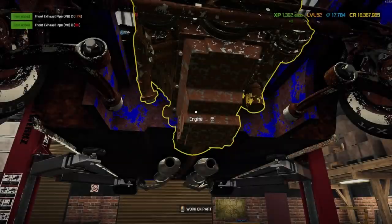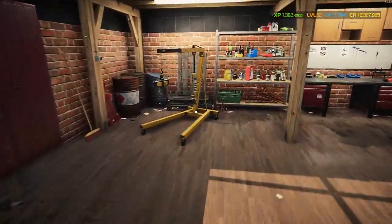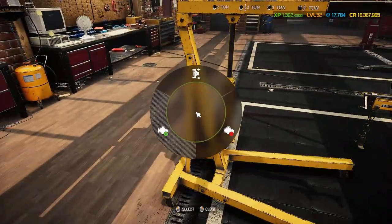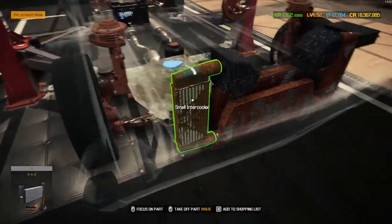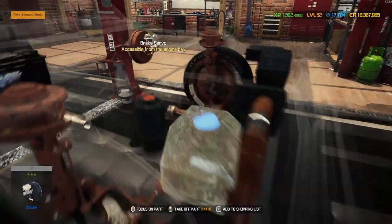We'd better take these front exhaust pipes off just to be on the safe side. Let's get this car on the ground and get that beast of a V8 ripped out, then we'll start stripping down the engine bay. Out you come — nice, first time. Let's get that put away and see what we've got going on in this engine bay. We already have a few liquids in here that need to be drained first.